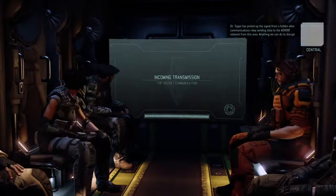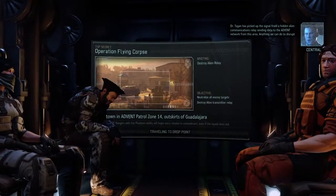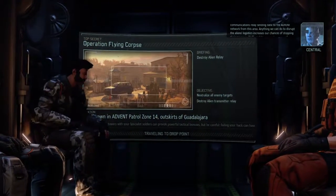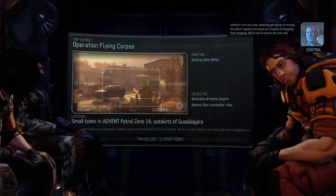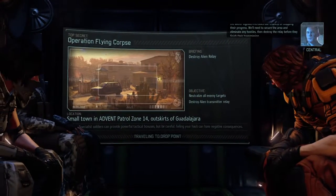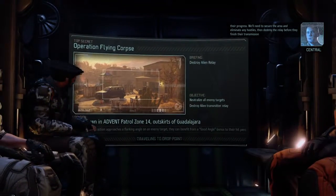Dr. Teigen has picked up a signal from a hidden alien communications relay sending data. We're in Mexico — Guadalajara. Anything we can do to disrupt the aliens' logistics: we're going to destroy an alien transmitter relay, and that is why we kept the grenades. We'll need to secure the area, eliminate any hostiles, and destroy the relay before they finish their transmission.